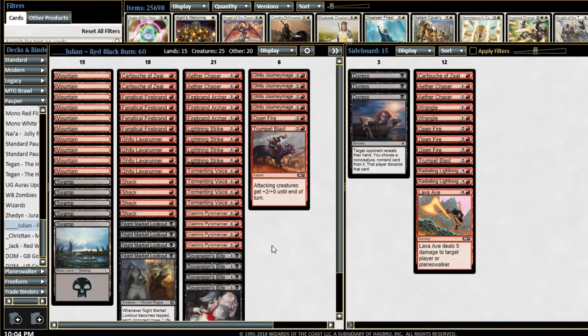He lost to Jeffrey in the top four. Daniel lost to Jacob. Congratulations to Julian for coming up with a fresh take on a tried and true strategy and piloting it to great success.